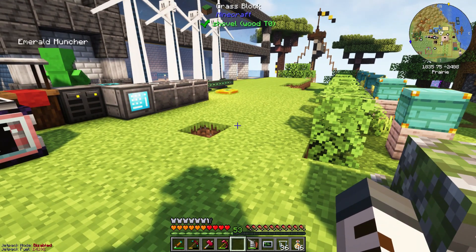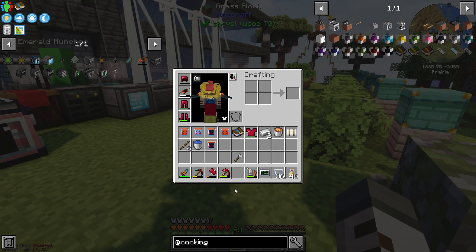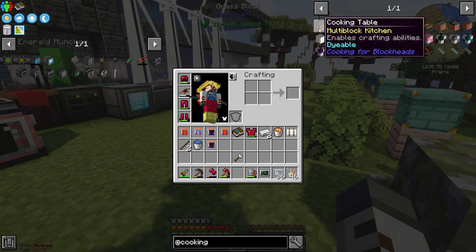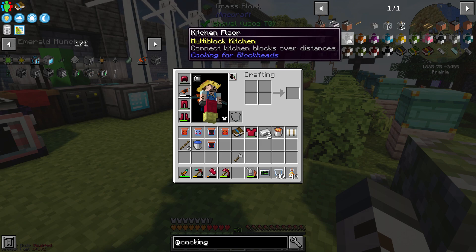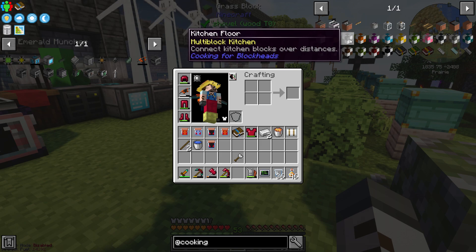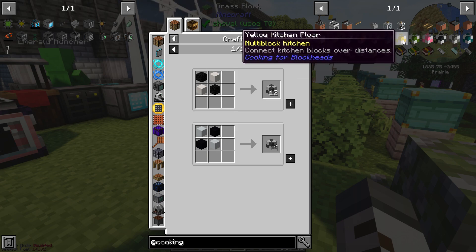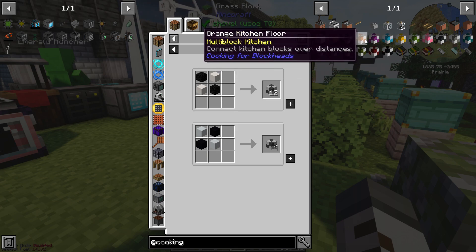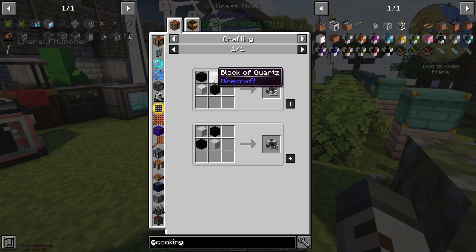Guess what — like 10 years later that mod is still hanging around. If you type in 'cooking' you get Cooking for Blockheads and all of these wonderful little tools. The way it works is your entire kitchen becomes a multi-block machine and the pipes and wires that connect it are the kitchen floor. We need to pick a color scheme — I'm going with orange, which means orange dye and kitchen floor. Kitchen floor is as simple as mixing coal and quartz.